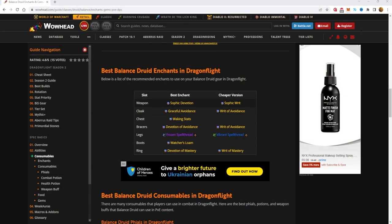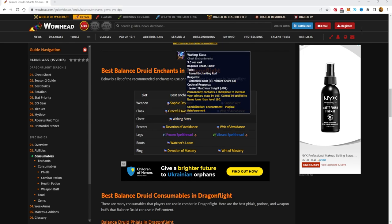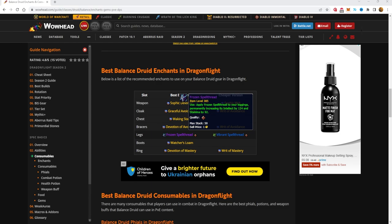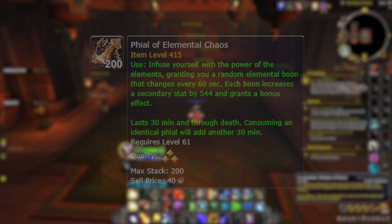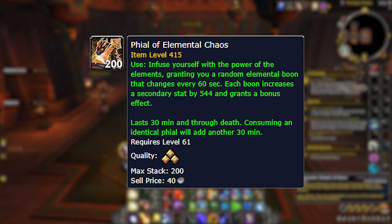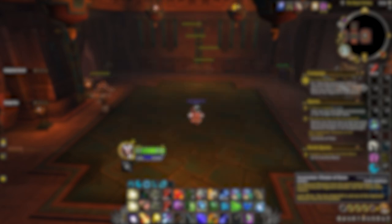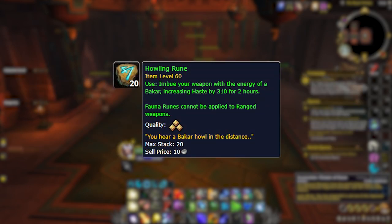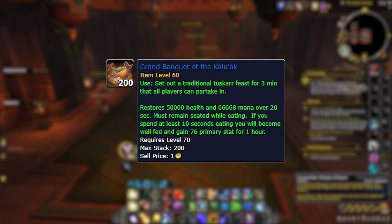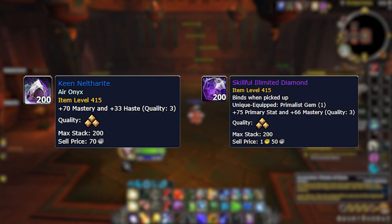Here are the recommended enchants for Balanced Druid: weapon — Sophic Devotion; cloak — Graceful Avoidance; chest — Waking Stats; bracers — Devotion of Avoidance; legs — Frozen Spell Thread; boots — Watcher's Loam; rings — Devotion of Mastery. The best phial is Elemental Chaos, though many players run Tepid Versatility as it's very close in damage and provides damage reduction. Your DPS potion is Elemental Potion of Ultimate Power, with Refreshing Healing Potion for healing. Use Howling Rune for the weapon haste buff, consume a Feast for the Intellect buff, or Sizzling Seafood Medley as personal food backup. Use Keen Nelthorite in gem slots and a Skillful Unlimited Diamond for your Primalist gem.